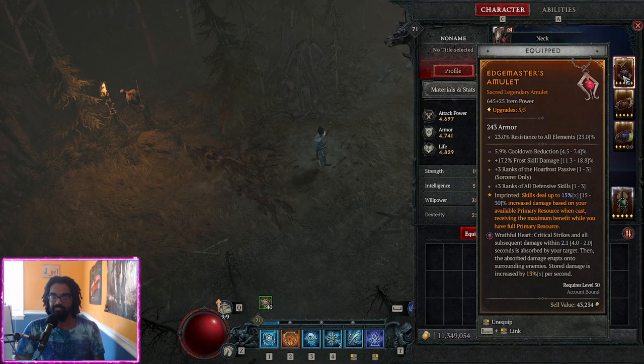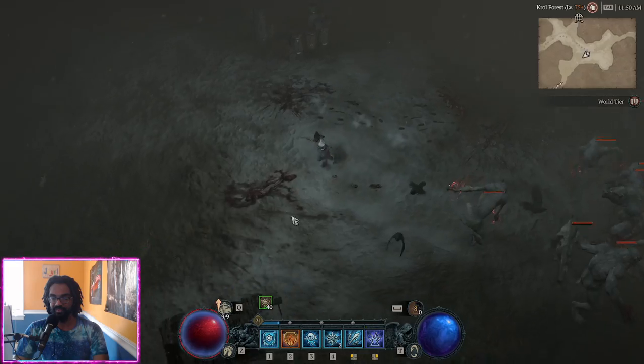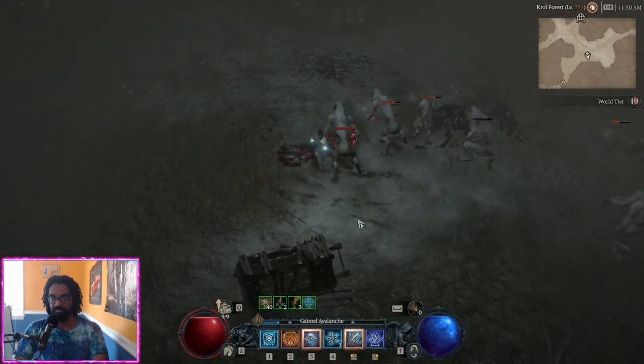The absorbed damage erupts onto surrounding enemies, stored damage increased by 13% per second — this is the Caged Heart of the Barber. I did learn recently that it does mess with lucky hit a little bit. It's not as noticeable because I hit so many times and there's some interesting tick rate stuff going on. I do actively lose triggers of stuff like Avalanche sometimes, which is a little unfortunate, but in exchange you get better single target and more importantly you get clear from it.